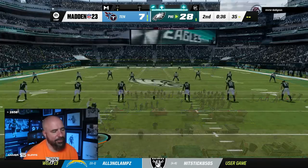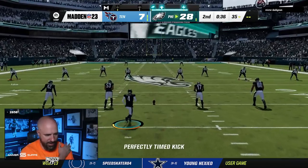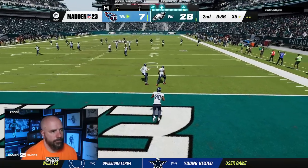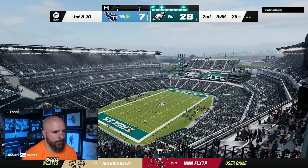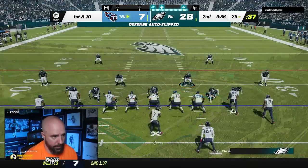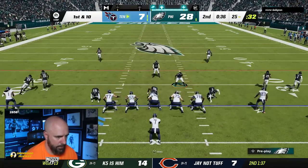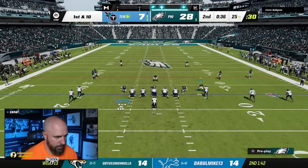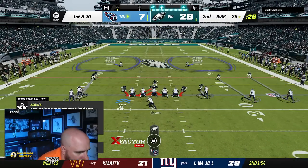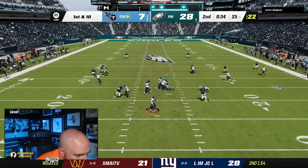He fumbled earlier. I swear I fumble more when you're one yard from the line of scrimmage than you do when you're down the field. This guy's not the worst player, but my team is really good in this league. If you're going to get lurked, you're going to lose. I just don't want to give up — he's going to double-team here. I've got to make sure he can't double-team. I'm going to just run right into 75. See what I mean about not letting him double-team so my edge threat can run around the edge?